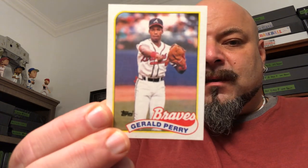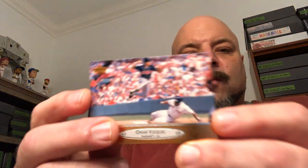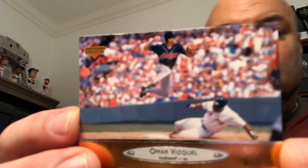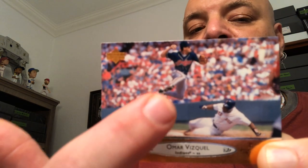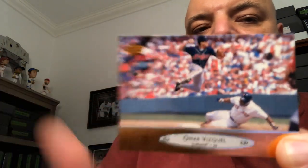Braves, Gerald Perry — that'll go into the donation slash care package pile. There's a 93 Jose Mesa — keeper. The Phillies leaders from 88 Topps. And this is a 96 Upper Deck Omar Vizcaino — awesome! I do have a space in my binders for him, he's a borderline Hall of Famer. But the ball in the air right here — if I already have him in my Omar pages, I'd put this one in the ball-in-the-air PC because he is fully in the air.